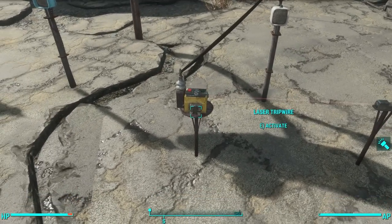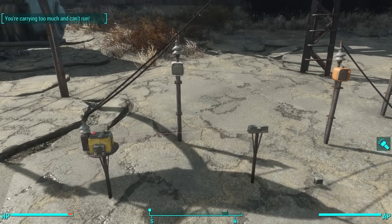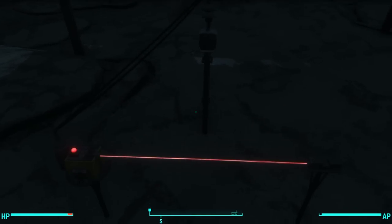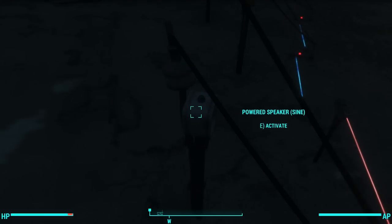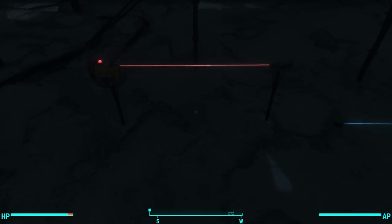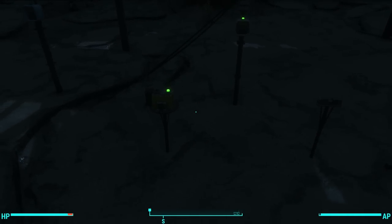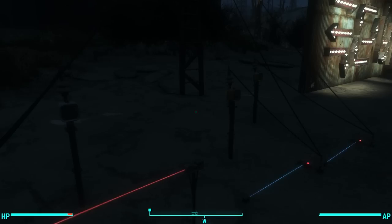Now, this laser tripwire we're all familiar with because it came in vanilla Fallout 4. Let me change the time of day so it's dark so you can see the laser better. Now you can see the laser really well — it's white. So the white speaker is the sine speaker, which also refers to the waveform shape. It just continues to play, and in order to turn it off you have to reactivate the laser tripwire.